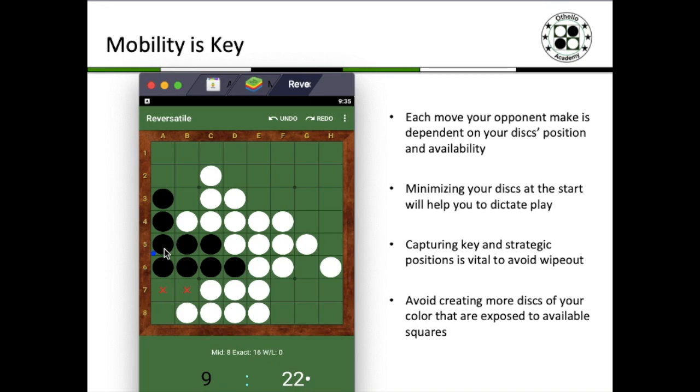Notice how black has managed to actually minimize his discs and finally force limited options to his opponent white. White can only choose to play a c-square or an x-square, which would actually give black the corner. Let us look at what will happen next.